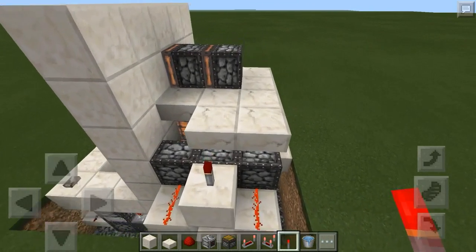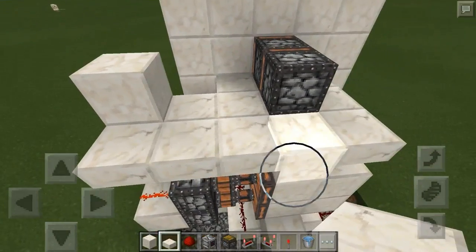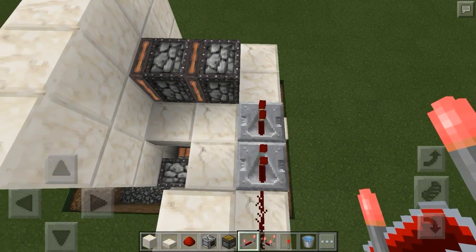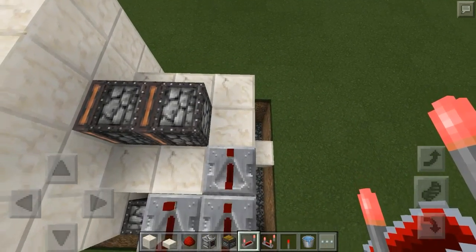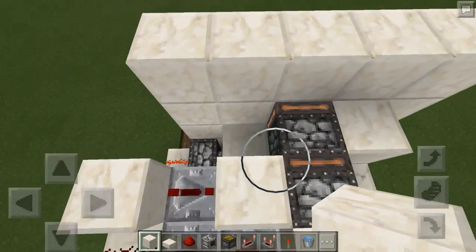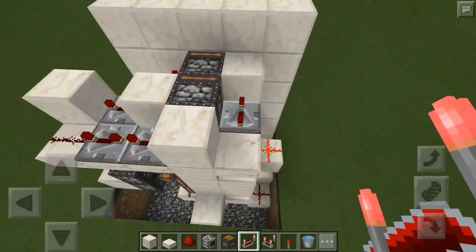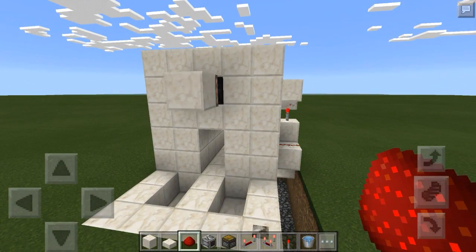Place a redstone torch right there, a full block on top of that, a half slab, and redstone dust on the side. Then take two repeaters placed right like that, and another one right here — all three have to be on four ticks, maximum delay. Take a block and place it here, here, and here. Then a repeater on one tick (default delay), and another one on four ticks delay, then a dust right there. That's our double piston extender — press it and it opens and closes.